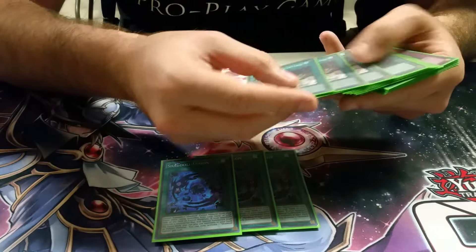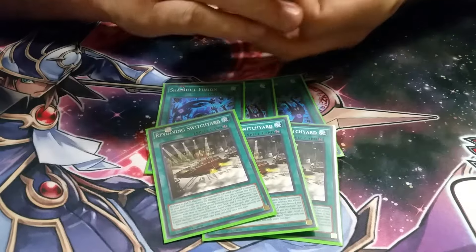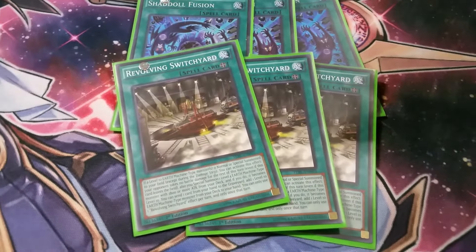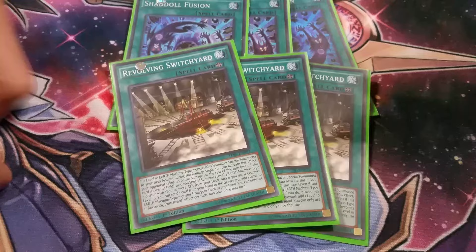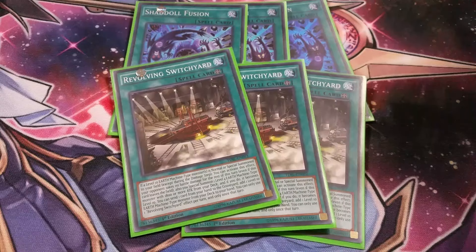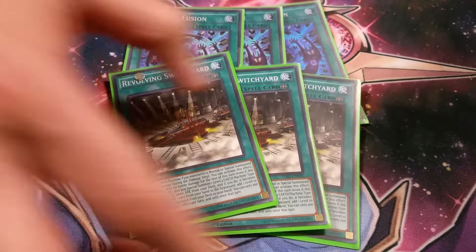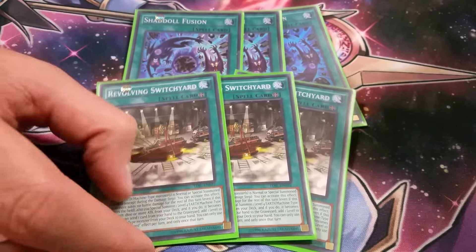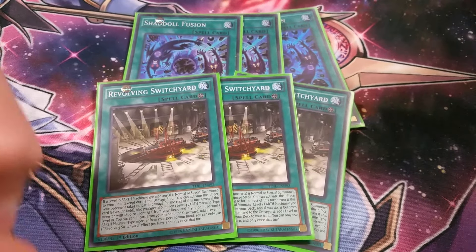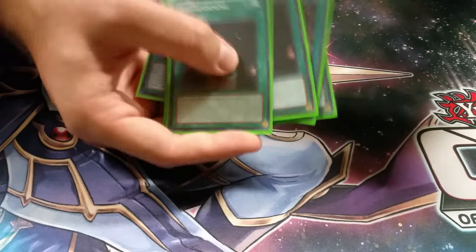Three Shadal Fusion — that's a staple — and three of the field spell. What is the field spell? The field spell has two effects. The first one is you can pitch any card to search one of the level 10 trains. Or, if you normal or special summon the level 10 Earth Machine, you can special summon the level 4 guy from the deck and make him level 10 — but your opponent takes no battle damage that turn. So sometimes I like to just normal summon the guy, bring out the 4, and make Gustav Max, because he still takes effect damage, just not battle damage. So you can still burn for 2,000 in time and stuff like that. Two Terraforming — I wasn't playing three but I just wanted to cut down to 40 cards.